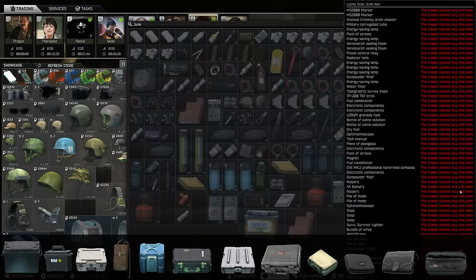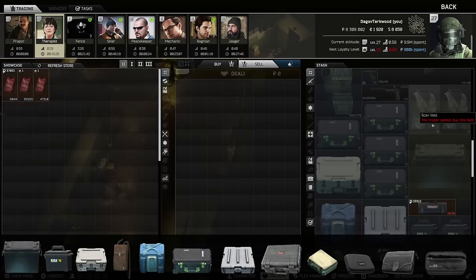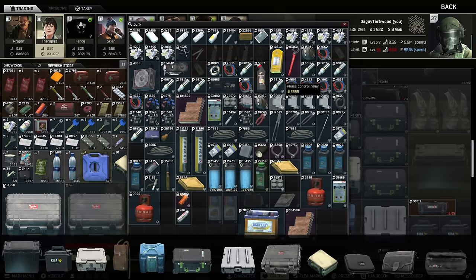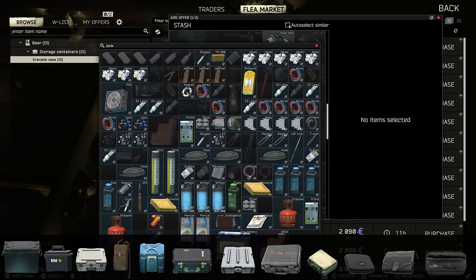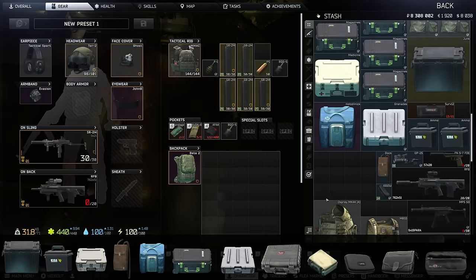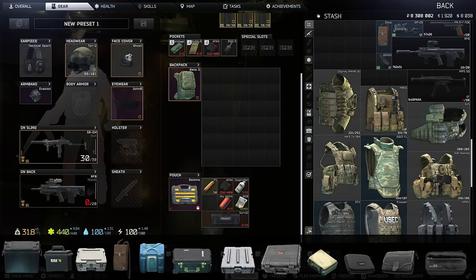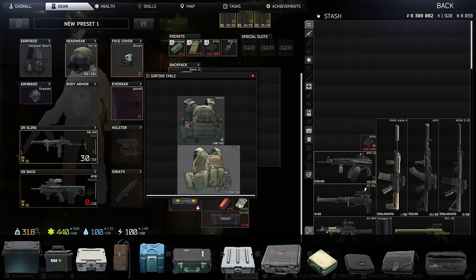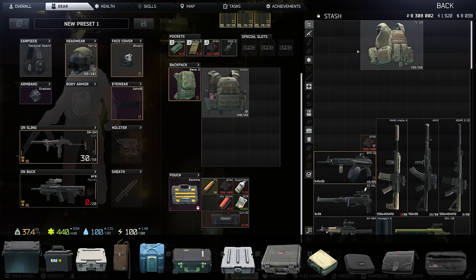You can sell directly out of the scav junk box — you can open it even from the trader screen or from the flea and sell directly out of there. Even if you're selling similar items, you can check them and it'll find them all no matter if they're in order or not. And finally, use the sorting table — it can move things around very easily. When organizing, just Ctrl and Alt clicking makes that workflow operation a lot smoother.